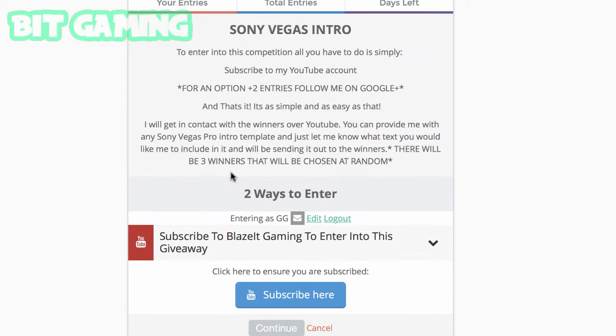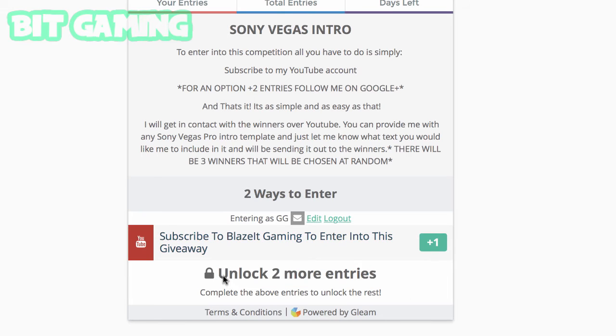You have got two ways to enter. You need to subscribe to my channel for one entry, and you need to do that first to unlock two more entries. To get two more entries, all you have to do is follow me on Google Plus. That's it, and then you have yourself three entries, which gives you a higher chance of winning.